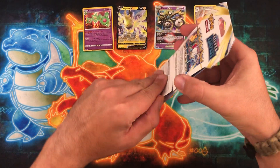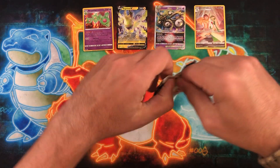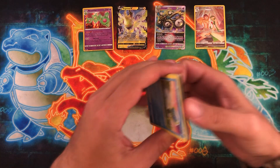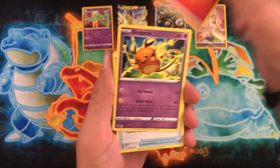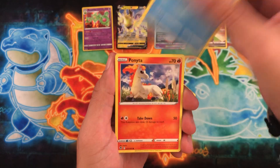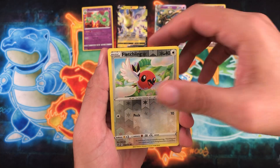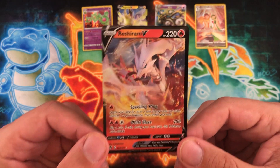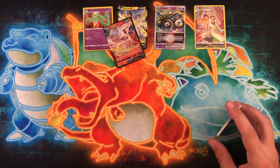Last pack. I'd even be happy with, like, the regular Lugia V — I haven't pulled that yet. There's a lot of Full Art Trainers, Full Art Pokemon — there's a lot to this set, but I'm enjoying it so far. We have Ponyta, Venonat, Ralts, Spinda, Fletching as the reverse, and a Flaaffy. That's not bad. Out of 10 packs we got five hits, so I'll take it.